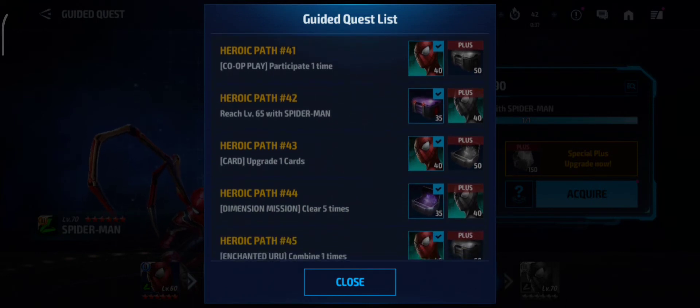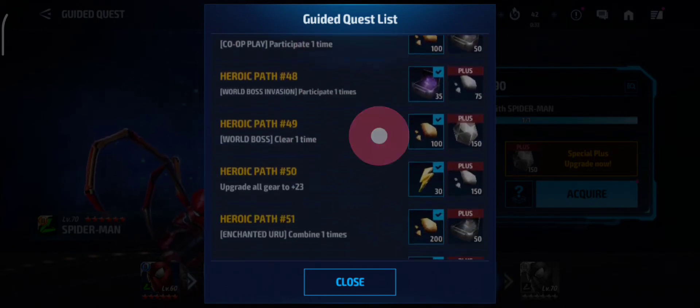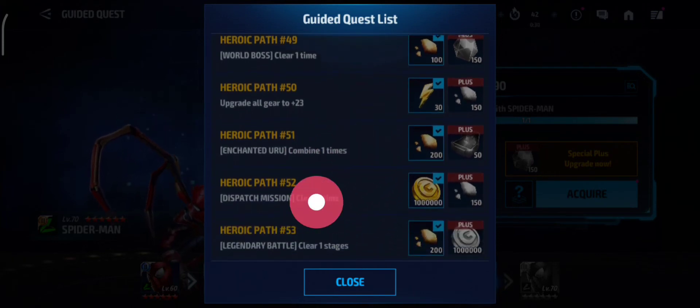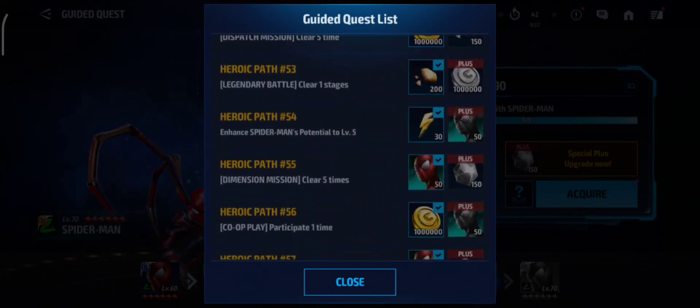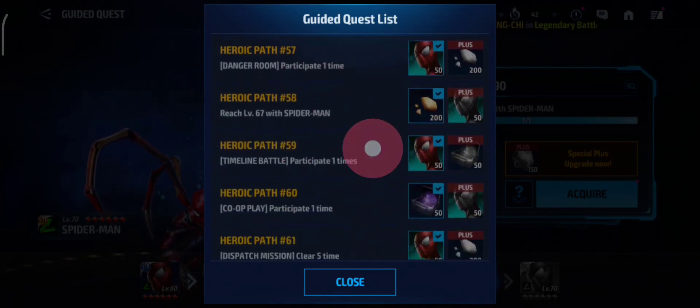Legendary Battle, Danger Room, Power Play, Level Card, Dimension Mission, Uru Level, Co-Play, World Boss Invasion, World Boss Gears, Enchanted Uru, Dispatch Mission, Legendary Battles. Potential again, Dimension Mission, Co-Play, Danger Room.